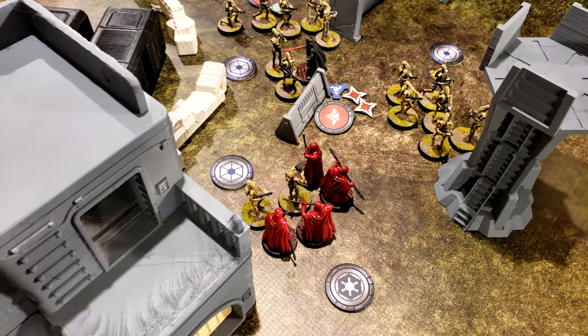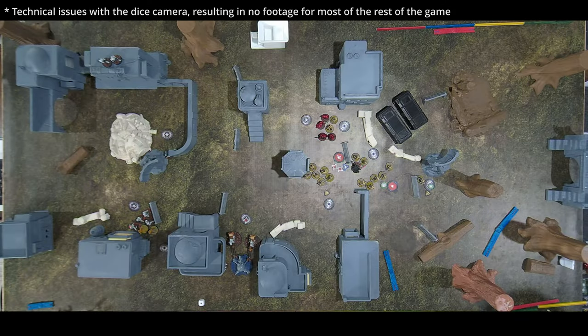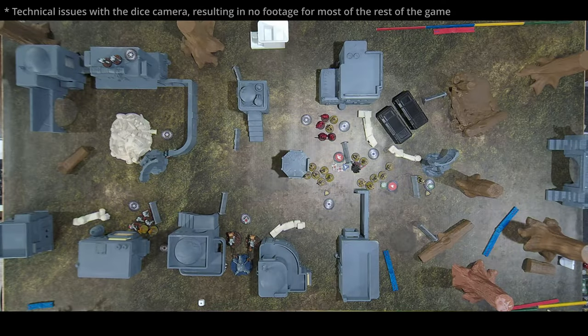The B1s aim and punch at the Royal Guard — rolling poorly, nothing gets through after rerolls. The scout snipers aim and shoot at the spider droid — one hit but it has armor three, so rerolling both — no surge to hit, nothing gets through.